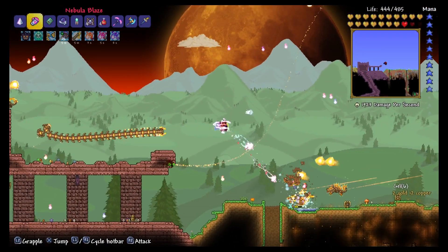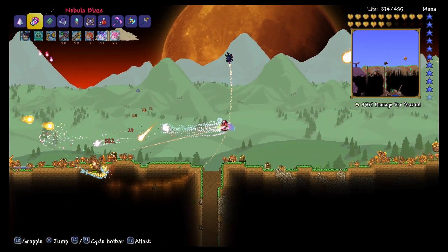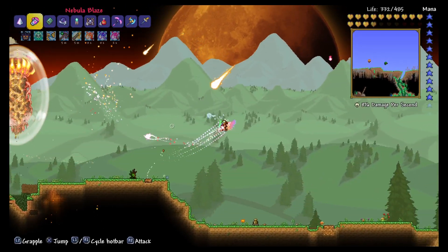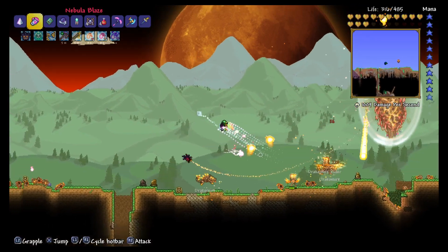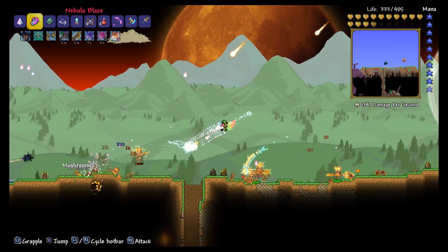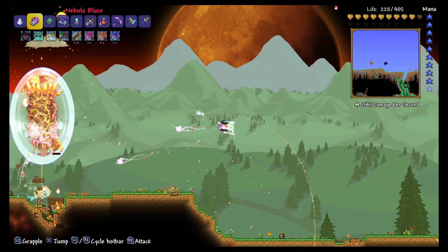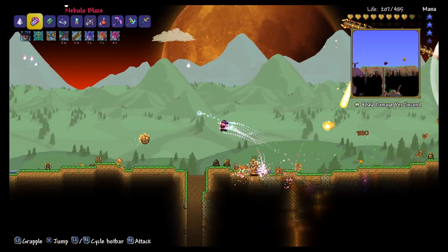Lock-on weapons like the Nebula Blaze work great. The Stardust Dragon Staff even does good on it. You're gonna have to maneuver yourself — like you're trying to drop down and stuff — to get up behind it. It's like dogfighting; you have to get up behind it and shoot the ball. That's the only way you can kill it. One way to do the solar pillar without barely dying is to lure some enemies out without getting the Crawltipede in there.